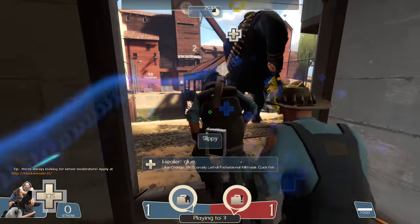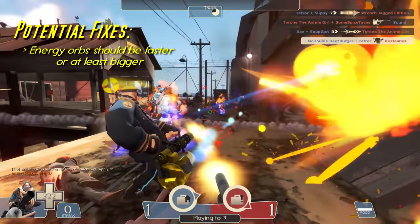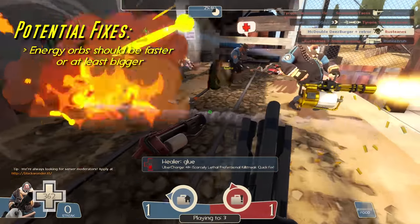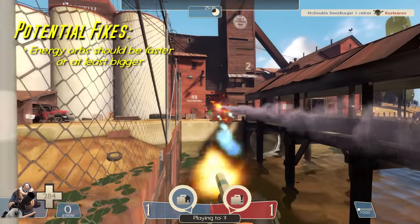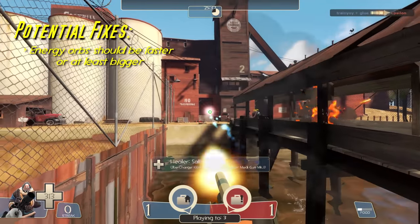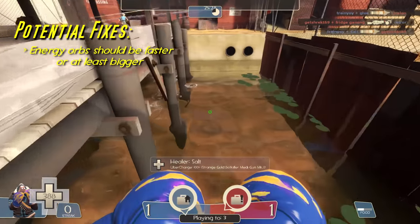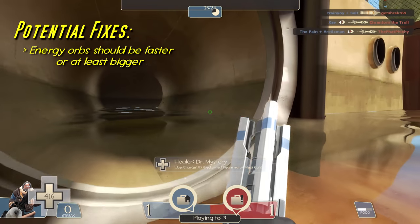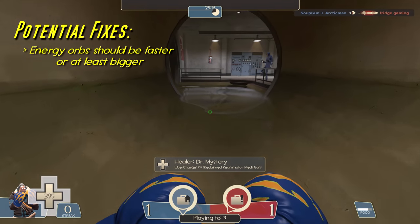I think the energy orbs should be faster — and if not faster, at least bigger, maybe like the size of the orbs from the Engineer's Short Circuit. This would help fix the issue of the Takamok being essentially useless from long range, as well as help tracking at mid-range targets. At mid-range you still face issues since the orbs trail behind your aiming quite heavily, and the problem only gets worse at greater distances. But with bigger or faster orbs, this wouldn't be such a problem.